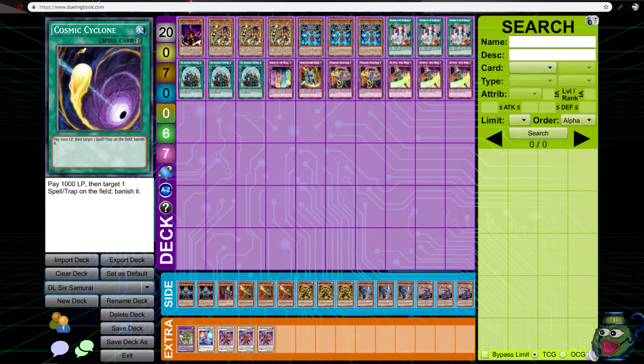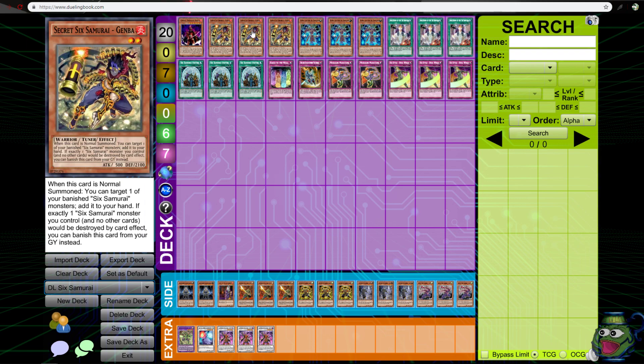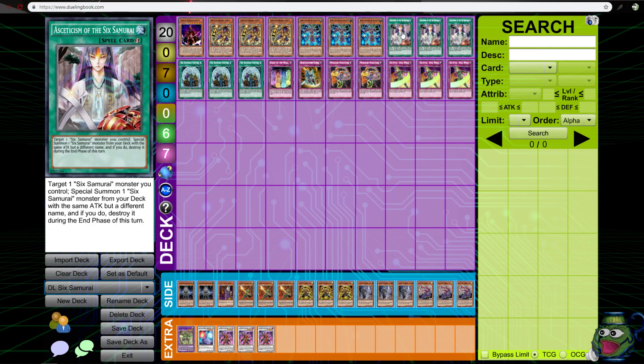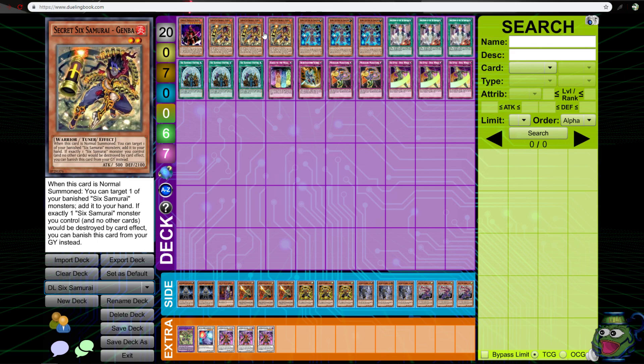Hey what's up YouTube, this is EeveeSeptile and this is a little video about Six Samurai. My voice is kind of out but I'm gonna do it anyway. This video is basically to showcase a really cool build I've been trying out — Genba and Spirit. Normally this union would be terrible and the art is glitched, but it's good because of Cynicism. It's 500 attack.